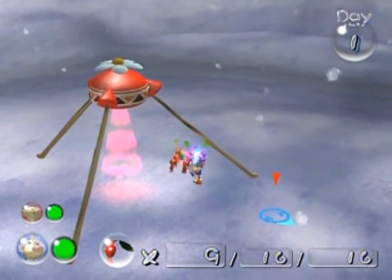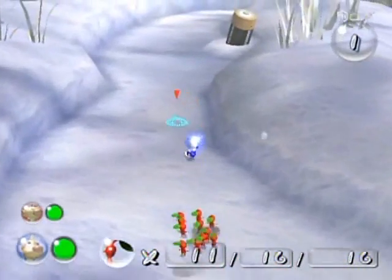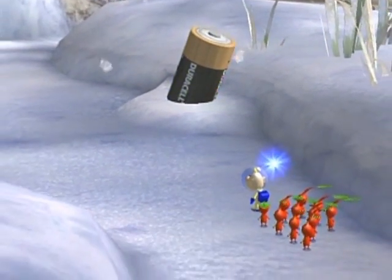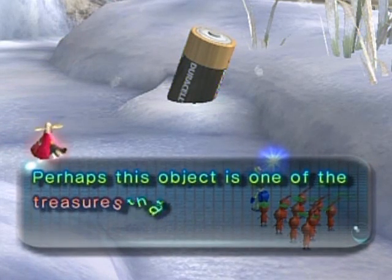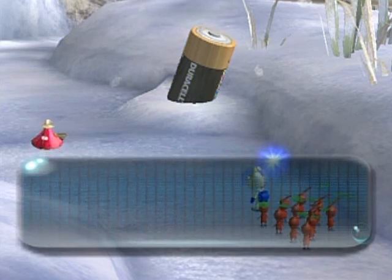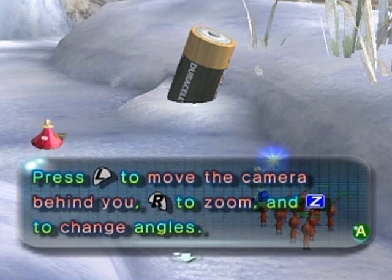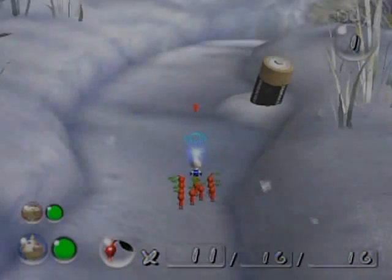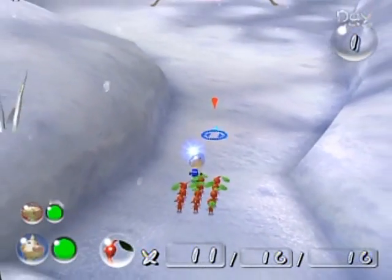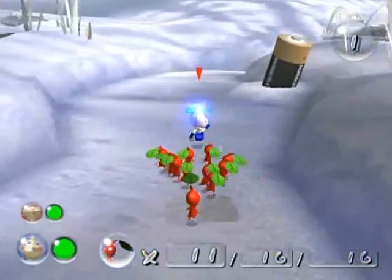We are now at 11 Pikmin and there's nothing more around here, so let's continue on to this very familiar-looking battery — it's a Duracell battery! Yes, this game has a lot of in-game advertising. This object is one of the treasures we are searching for. The only reason we found it here is because this is where you crash-landed. I'd like to appraise it, but you must regroup with Captain Olimar first. Press L to move the camera behind you, R to zoom, and Z to change angles — another little tutorial thrown in there.